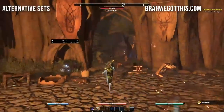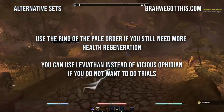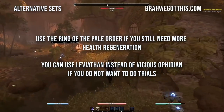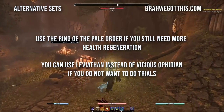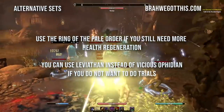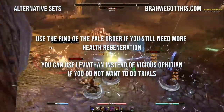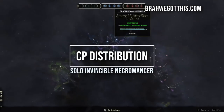For alternatives if you're struggling to stay alive, you can put on the Ring of the Pale Order and swap the Slime Crawl shoulder for a Vicious Ophidian shoulder. You can also use Leviathan if that suits your playstyle.